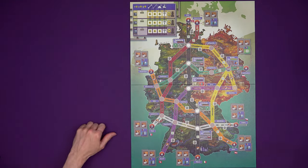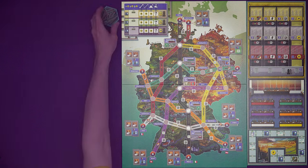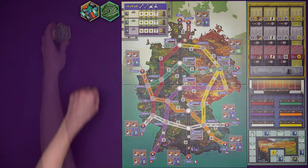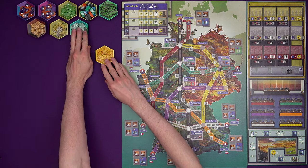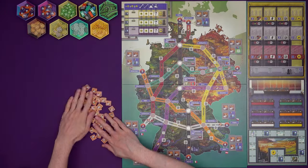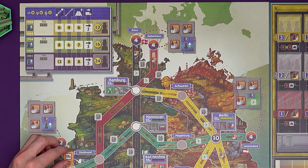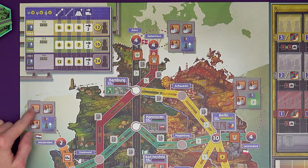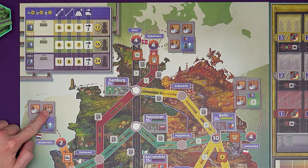To set up, put the main board in the middle of the table and then grab the administration and construction office board over to the side. Put the road sections, goods tokens, delivery tokens, the numbered city tokens, and the Deutschmark tokens in a common supply nearby. Find the bonus tokens which have this stamp on the back, give them a shuffle face down, and replace them in spaces on the roads with their icon. There should be 11 of those spaces. Put the tokens face up and then, depending on your player count, also in these delivery bonus spaces. I'm going to be setting up for a two-player game here, so I don't want anything in the three or more player or the four player sections.